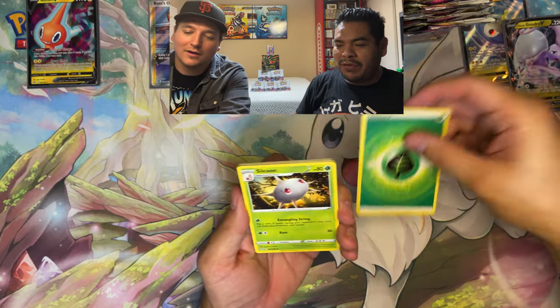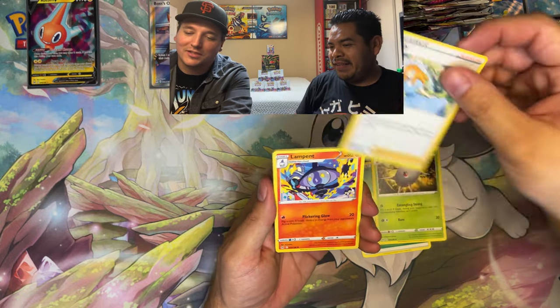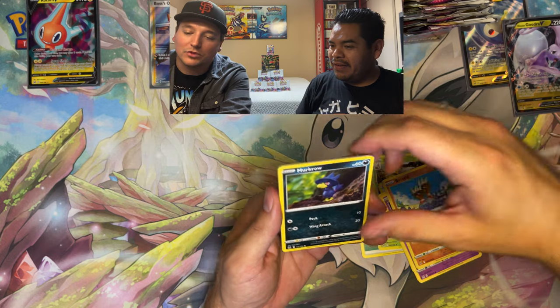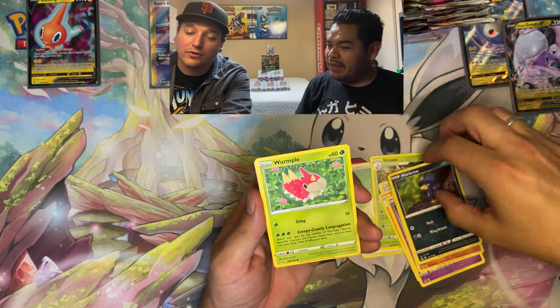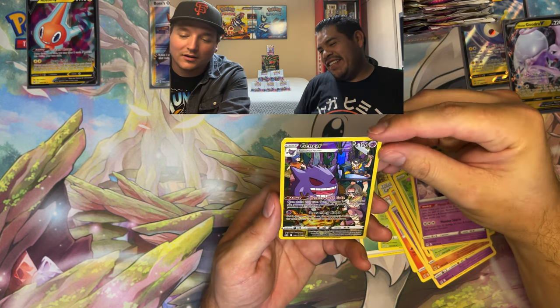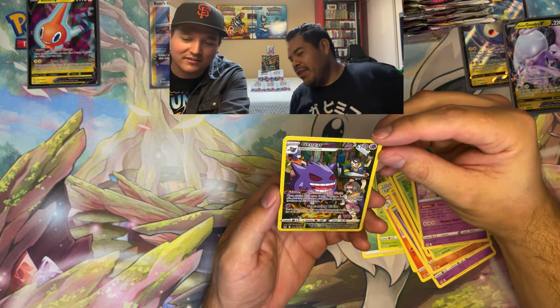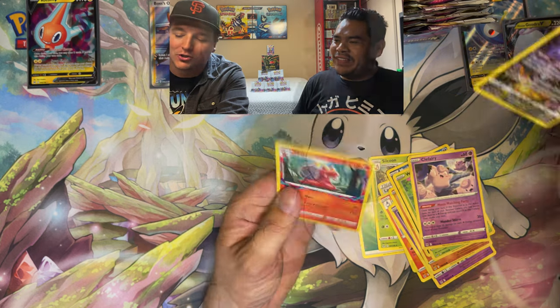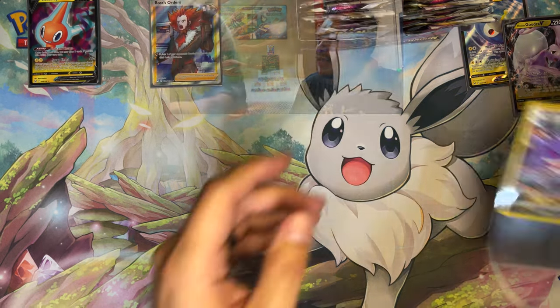Maybe this pack is going to be it — hoping for something big since nothing nuts yet, but still plenty to go. Pulling Metagross, another clay Pokemon. And there we go — Gengar! This is trainer gallery number one, a pretty cool pull. We'll take a closer look — that's really cool.